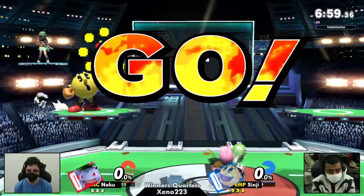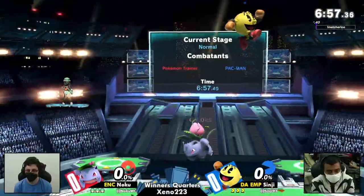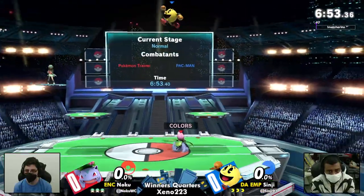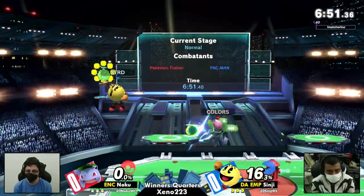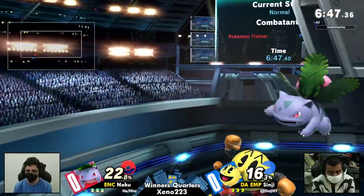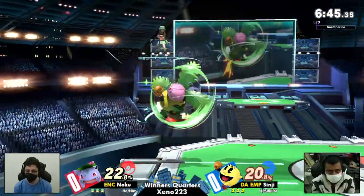We're going to get right into the game and start off immediately with Fruitschart. The pressure already getting put on by Noku, looking solid. You want to have Pac-Man on the platforms like this. Really solid start already. However, since he's responding in kind, that quick dare.